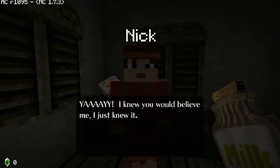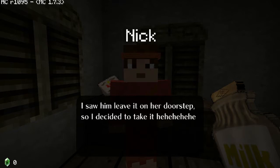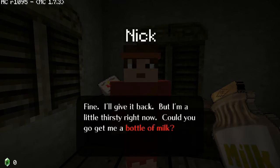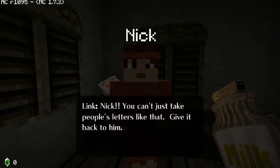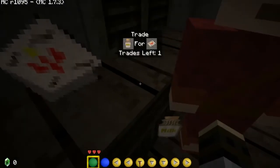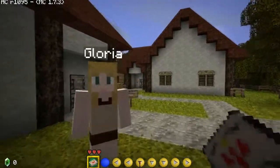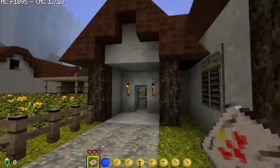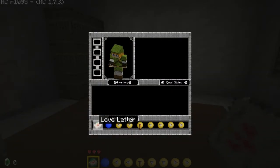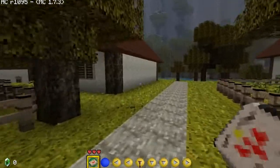How do I say no? Oh right-click. 'Yeah, I knew you would believe me.' Wait — no. 'I was spying on Dexter the other day when I found him writing a love letter to Sammy. I saw him leave it on her doorstep, so I decided to take it.' Nick, you can't just take people's letters like that — give it back to him. 'Fine, give it back. Could you give me a bottle of milk?' I did. How do I give this to him? Like that — thank you. 'My letter!' So I think we give it back to Sammy. And my dog is adjusting himself on my lap. This is the love letter — I can't read it. This is for someone, I just don't know where to give it or where they are.